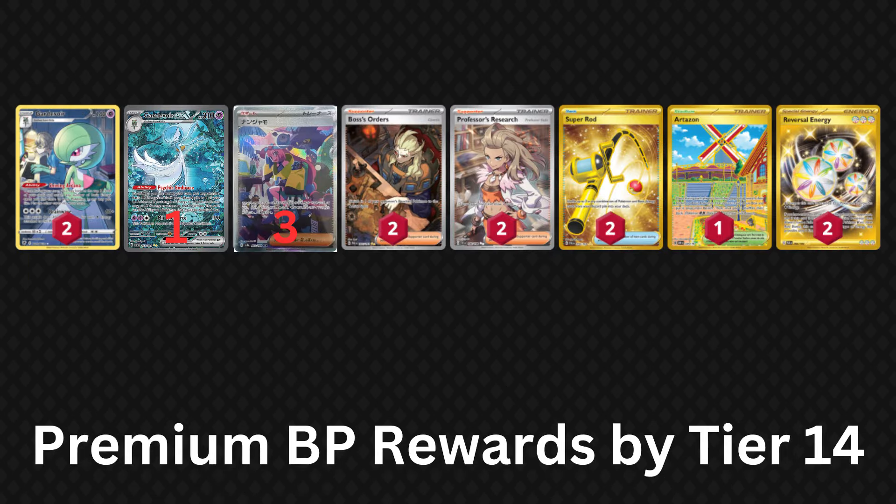By reaching tier 14 of the premium battle pass, you'll unlock all of these hyper-rare cards, including one Gardevoir EX from Paldean Fates and three Iono from Paldean Fates. And at tier 50 of the battle pass, you'll get a second copy of the hyper-rare Gardevoir.